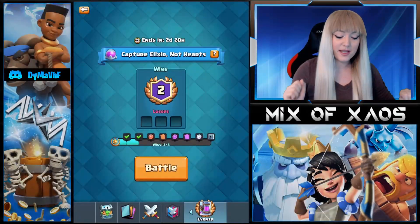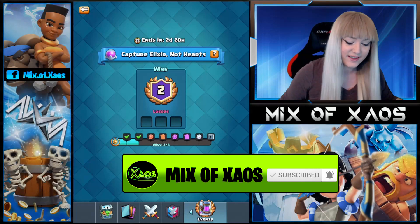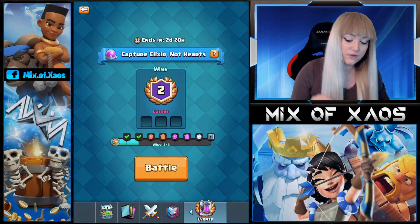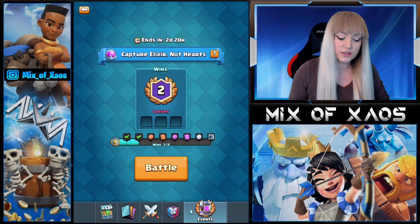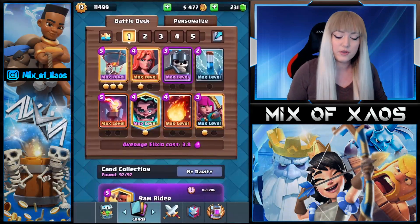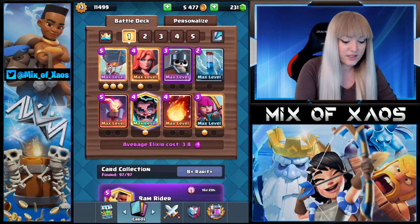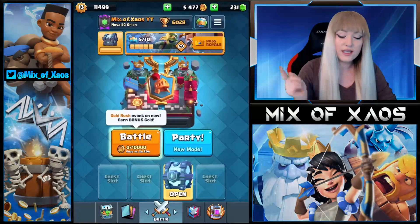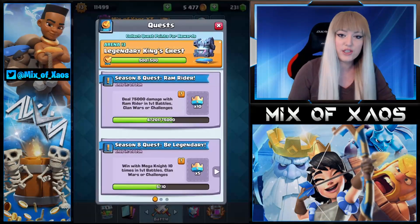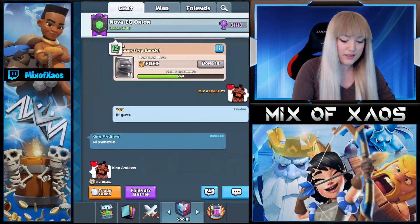Hi guys, welcome back to my brand new YouTube video! Today we have a Capture Elixir, not Hearts challenge. On eight wins you get the magical chest, we get a lot of tokens on the way. I'm gonna take this deck — it's Balloon 3.8, I took Bulk and Electro Wizard. We have a building so it's gonna be an easy challenge, I hope. At the end of the video I'm gonna open a mega lightning chest and I have a legendary king chest.